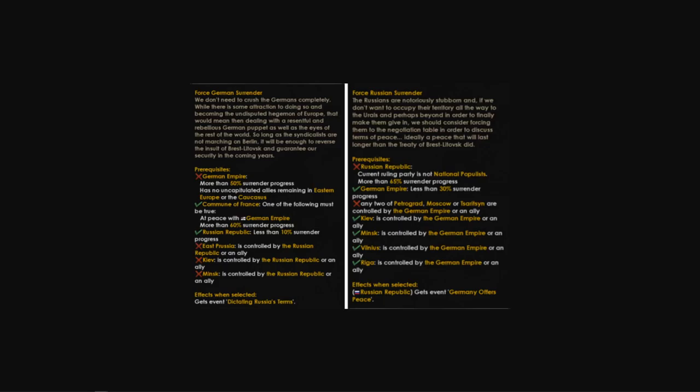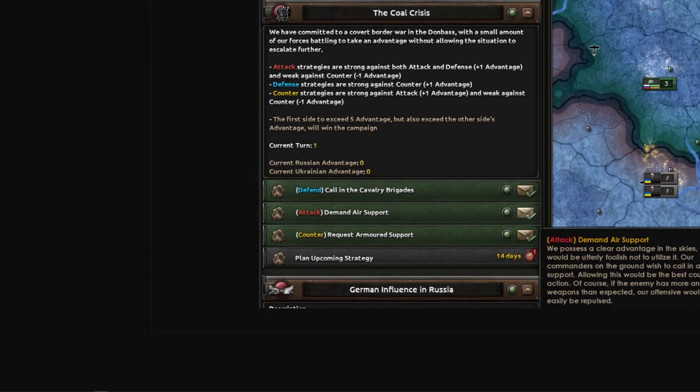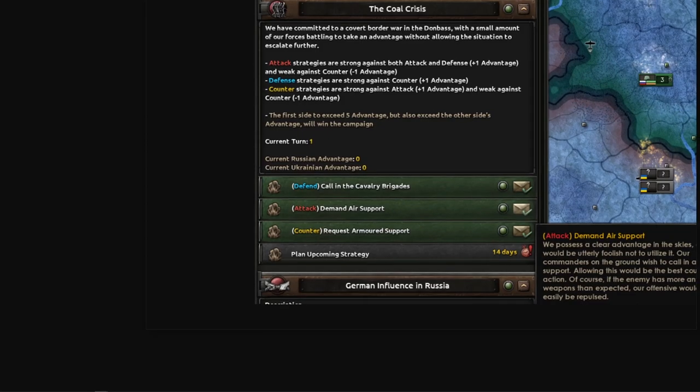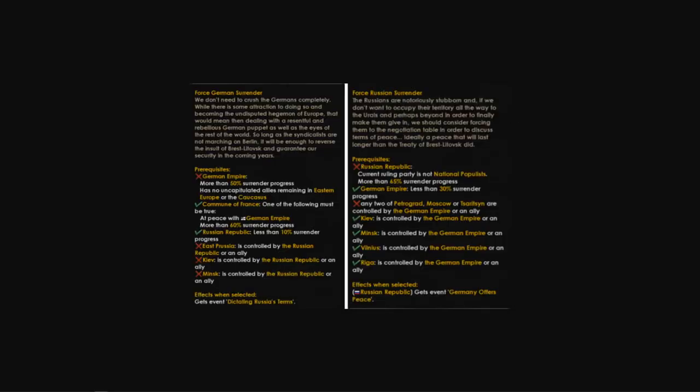That's it for this progress report. The next one will very likely look at other paths for Russia, but don't expect it right away. The only other thing to mention is a revamp of the peace mechanics between Russia and both Germany and Japan — the latter meaning peace with Russia doesn't always require conquering one's way across all of Siberia, and the former offering a way to end the war without complete annexation of Russia, something that's been requested for some time. The coal crisis mechanic shows a bi-weekly tactical choice interface — attack, defense, counter — something like a more complicated version of rock-paper-scissors.